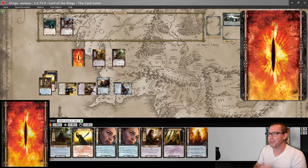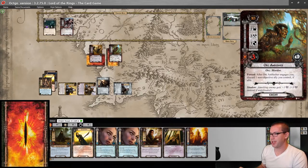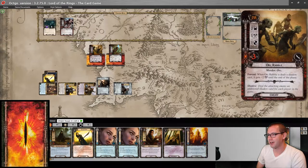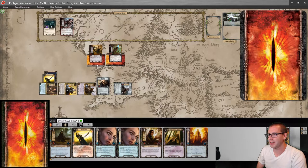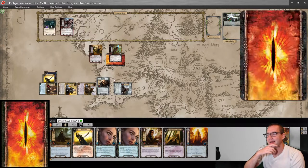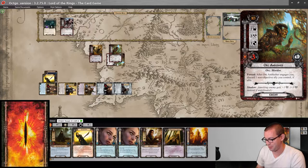Orc Ambusher does not discard any allies because I don't have any. And at the beginning of combat, I decide to flip this face up or take another one — I think I'm going to flip it. It's not an enemy, so that does nothing, thankfully. They're both attacking at three, so Arwen's going to defend one and she takes one damage. Faramir has to defend the other — I think he gets plus one, so he takes three damage. That's pretty bad.